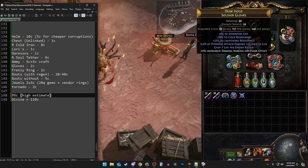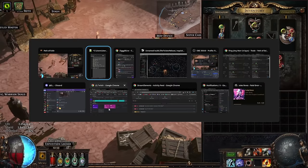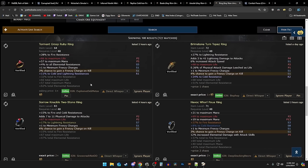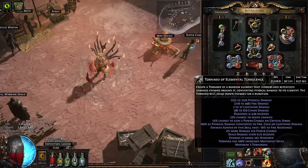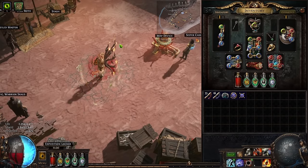I just have generic life and resist gloves — say 2 chaos for those. The ring here is pretty cheap to get as well — just life and resist with a chance to gain a frenzy charge on kill unveiled mod, which is super common, making these very cheap to buy. I'll include a search link in the description below for rings like this with the frenzy charge mod, which is quite nice because it gives you damage scaling but also a little bit of speed. We don't really benefit DPS-wise from cast speed, but it still makes the build feel a lot better to play. The base cast time on the skill is a little long, so having a little bit of speed — like running a silver flask instead of a quicksilver — makes it feel a bit nicer.